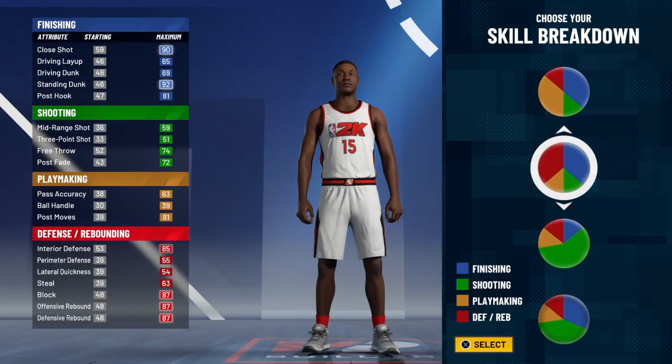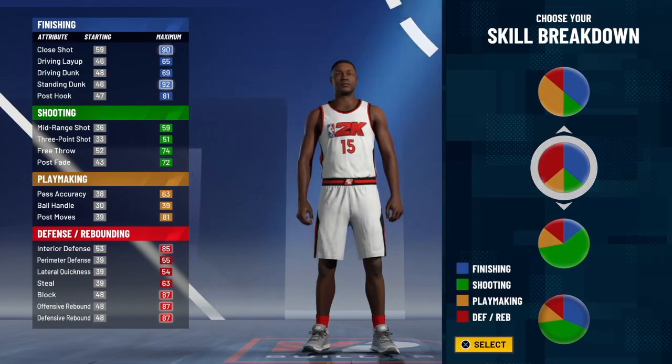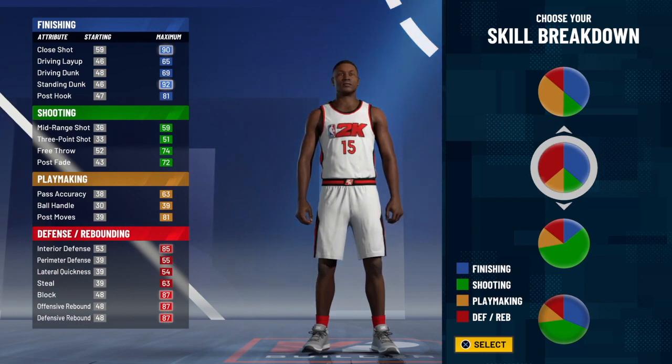For the skill breakdown, you guys are going to want to pick the blue and red pie chart. This pie chart is the best because although Wilt is known for getting every rebound and blocking every shot in the paint, he was also known for dunking on all of his opponents and getting all of his points inside.